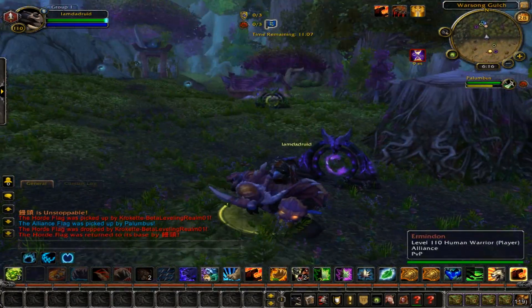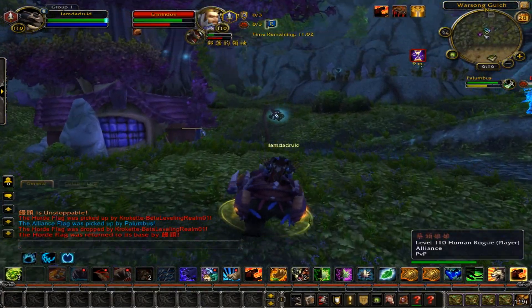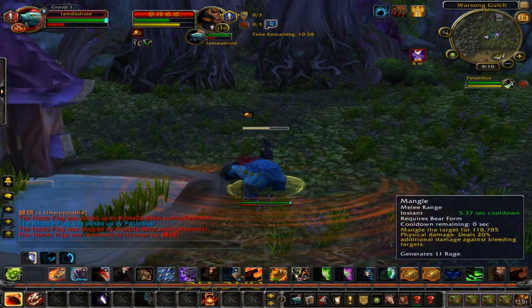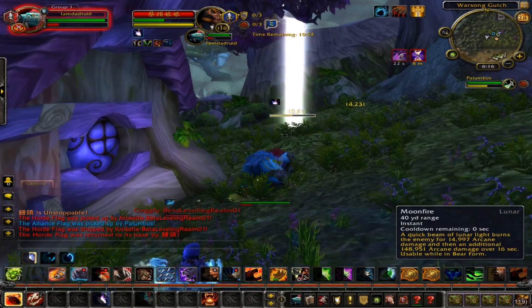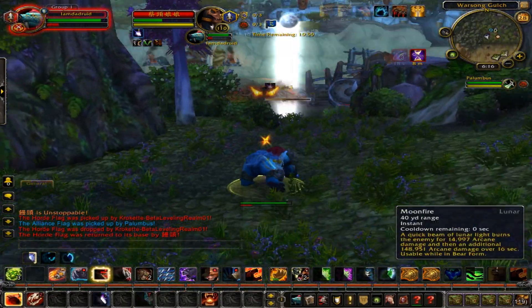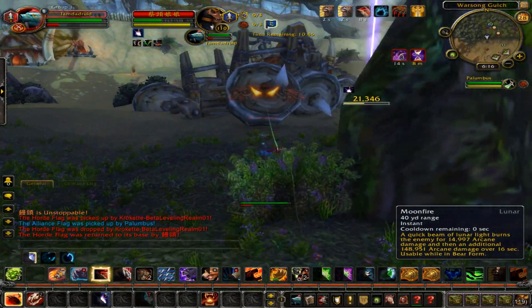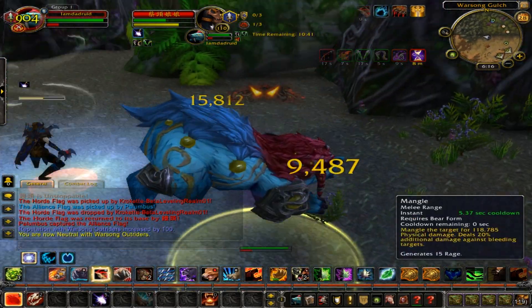Let's help our teammates out. Rogue! Where do you think you're going? I thrashed you — I don't know why you're getting away. I'm going to spam Moonfire on you, I'm not going to stop. Spam that Moonfire. You think hiding behind that tree is going to save you? It's not.